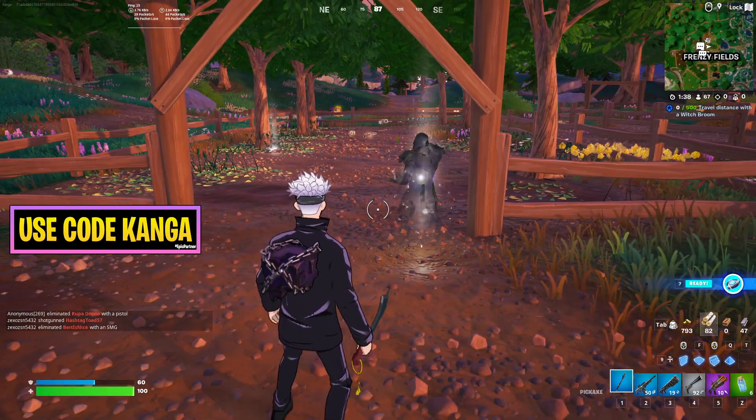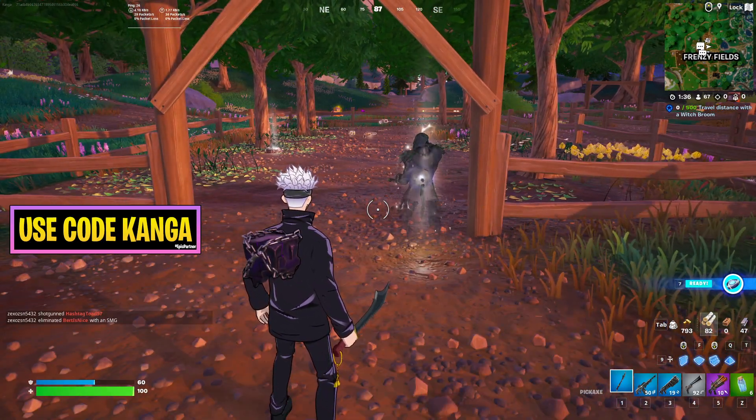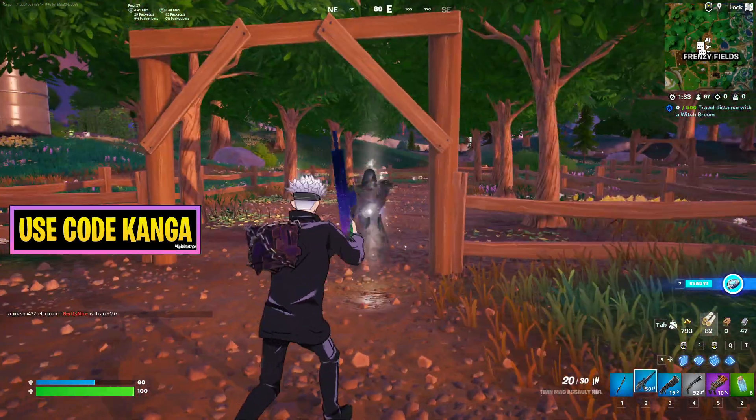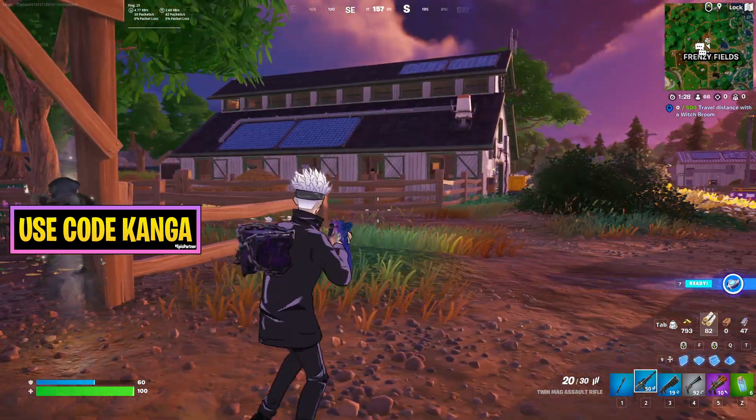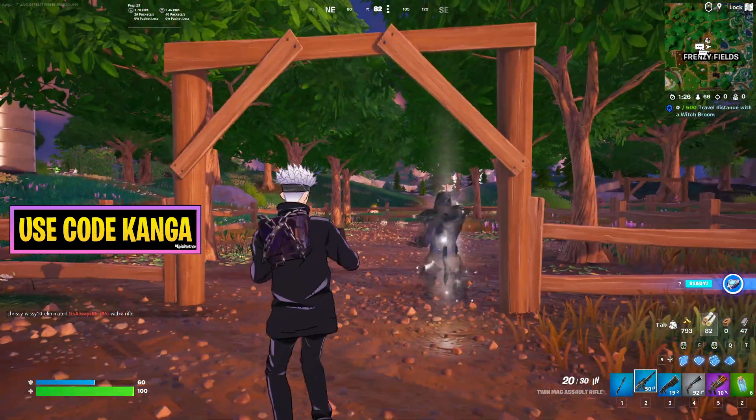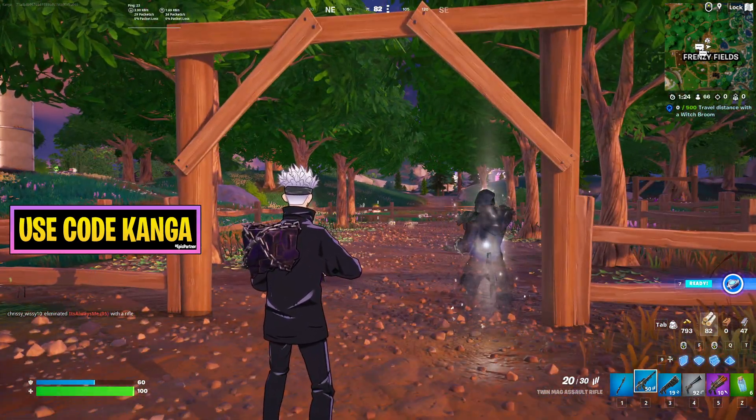One of the new Fortnite Nightmares quests is to search a ghost buried chest or a rare chest. The rare chests are just like the normal ones you can see — they're the blue ones. They spawn in the same spots but have a slightly rarer chance of appearing.